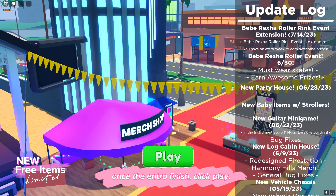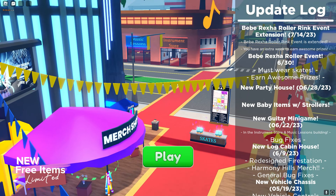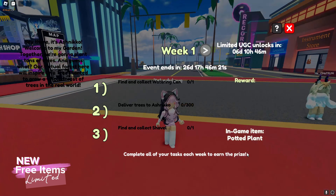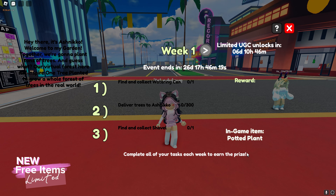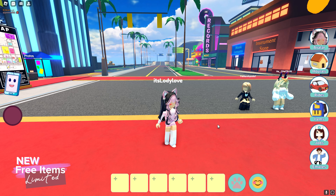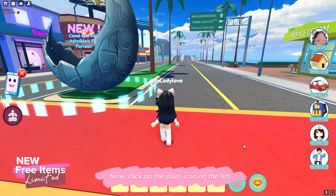Once the intro finishes, click Play. Now, click on the Plant icon on the left.